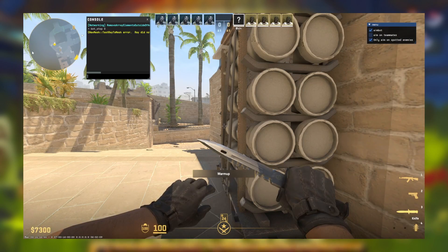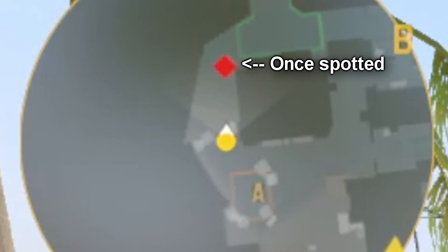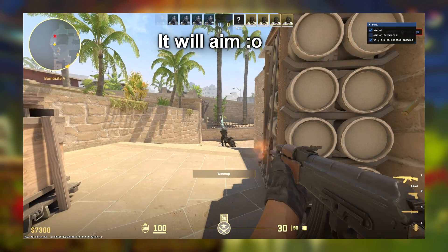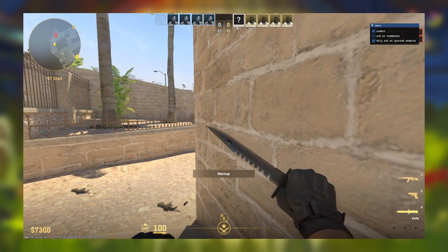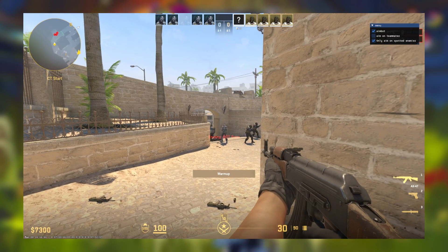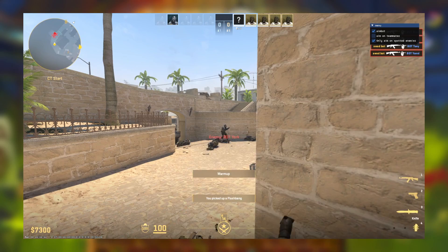I am back with yet another video. Someone suggested that I add the visibility check to the aimbot, so here we go. Today you will learn how to combine the spotted state and the simple aimbot to make the visibility aimbot. This feature, when activated, will only enable the aimbot once someone is visible on the radar. So if you hold the aimbot key when no one is spotted, you won't aim at them. But once they do get spotted, if you hold the aimbot key, it will aim on them.